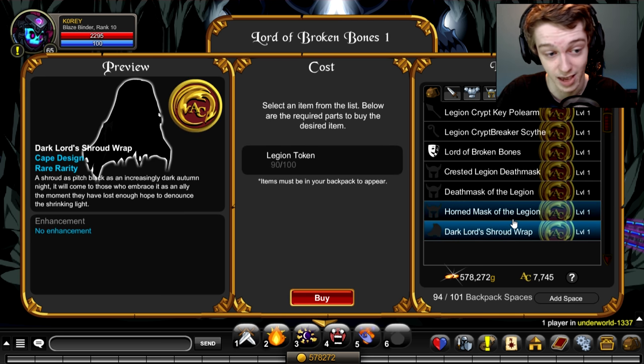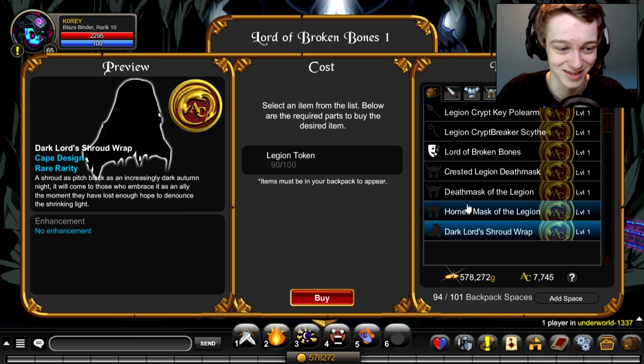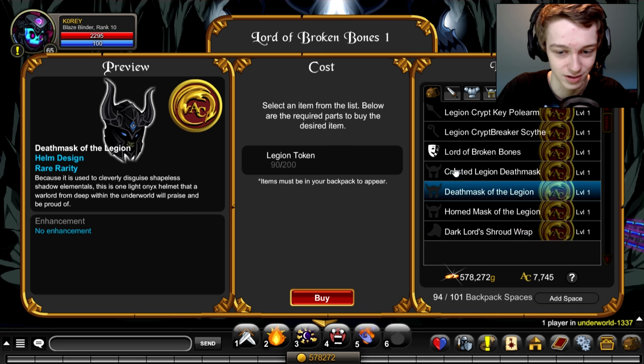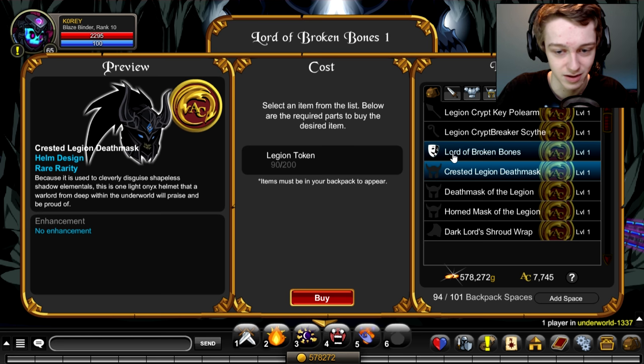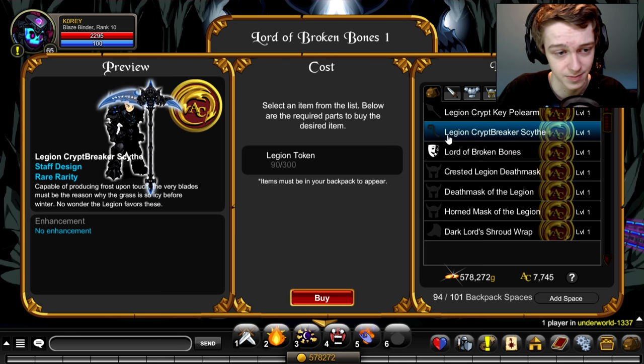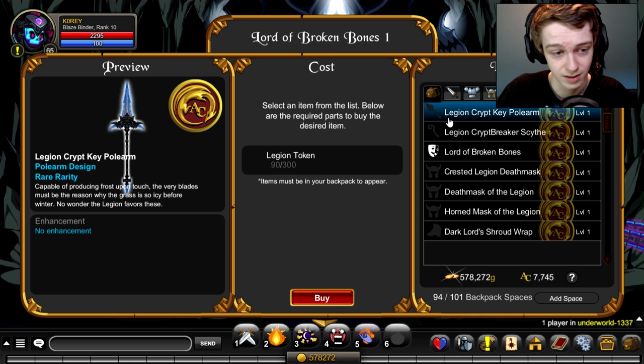So it includes the cape, which is really sick looking — I'm only 10 Legion tokens away from getting that. The helmet looks good, and then you've got the two other versions of the helmet. And then you've got the armor, which I do have in my inventory — I can equip that. And the scythe and the pull arm.